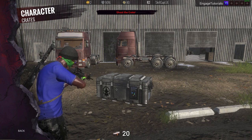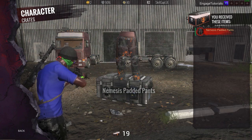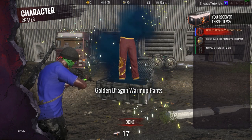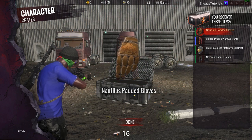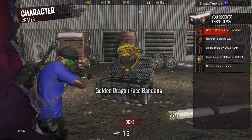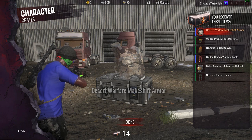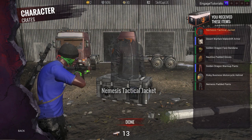Let's go ahead and open these bad boys up. We're gonna start out with the 20 crates and save the two special ones for last. Starting out first we get the nemesis padded pants, the risky business motorcycle helmet — there's a set of risky business stuff that looks actually pretty cool — golden dragon warm-up pants, Nautilus padded gloves, the golden dragon face bandana, desert warfare makeshift — that's an AK skin — and the nemesis tactical jacket, which looks pretty sick.